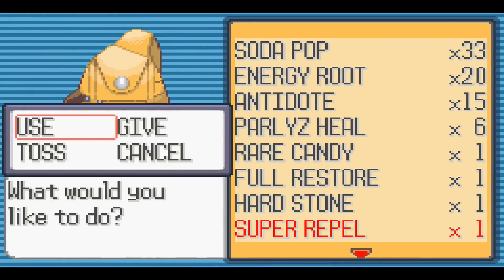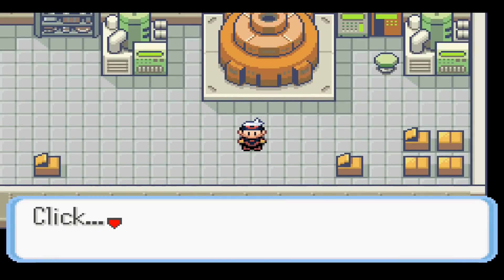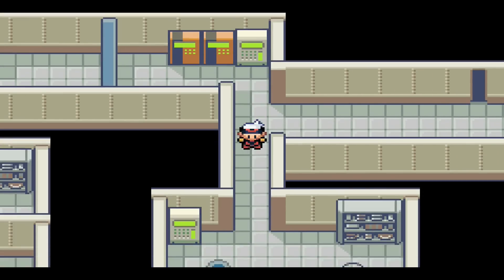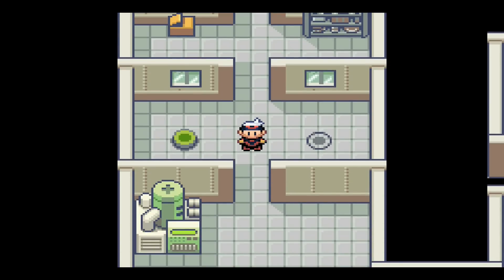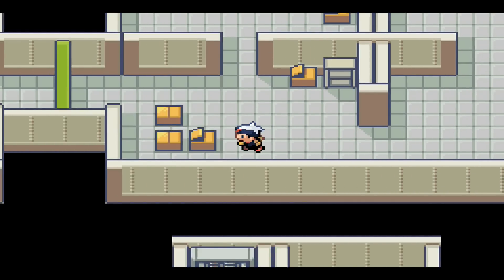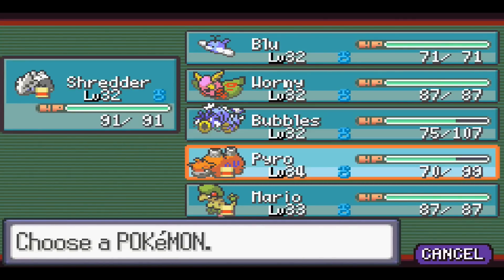Let's use a Repel. Stepped on the switch — click! The generator appears to have stopped. Not sure if that's good — we'll find out. Let's get out of here with a Super Repel going. Hit that green switch. Let's put Shredder in front. Pyro is actually the highest level now. Blue is the only one on my team that has not evolved.